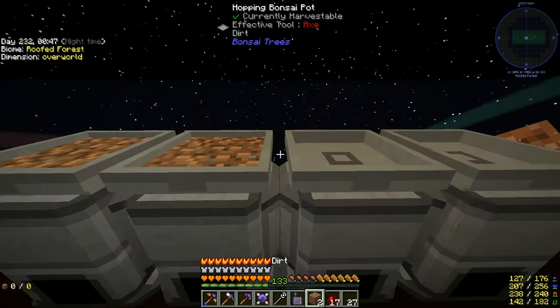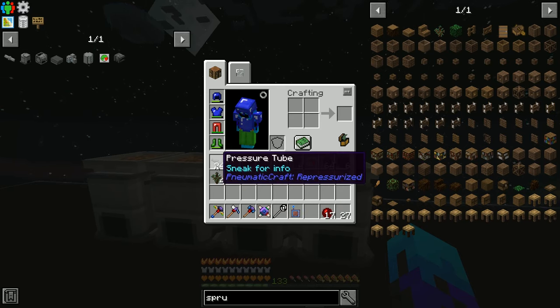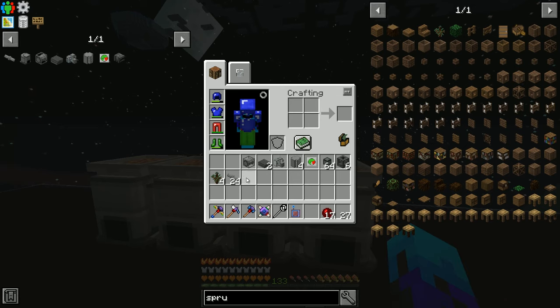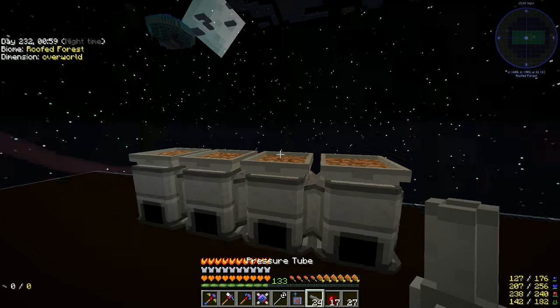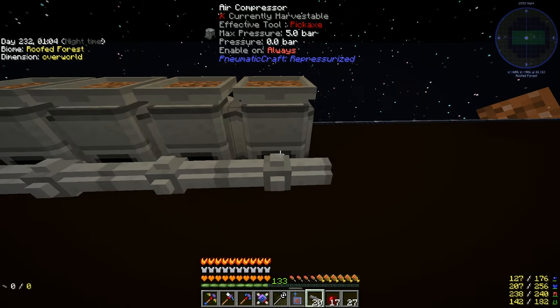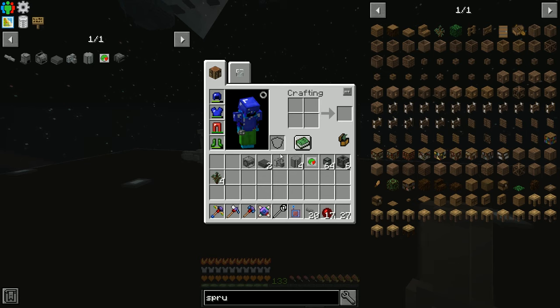Put the bonsai down there. I won't put the saplings in yet because I don't want the system to start straight away — things get a bit manic. Put the pipe here and it's good to go. That should generate compressed air for us.